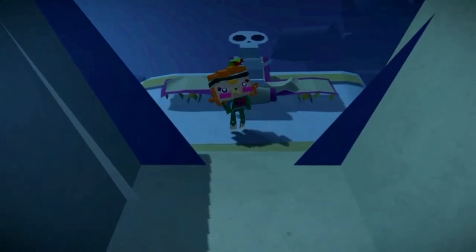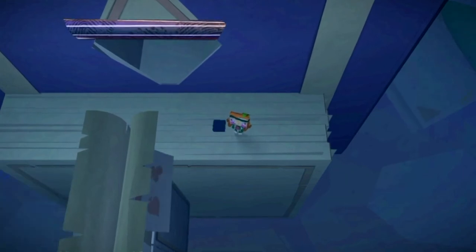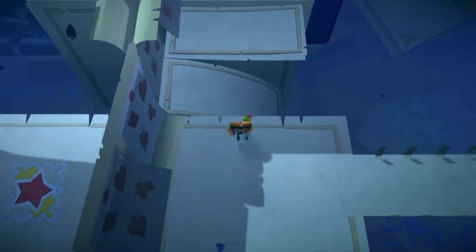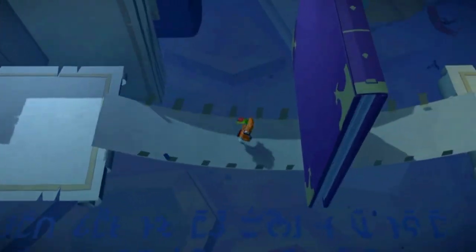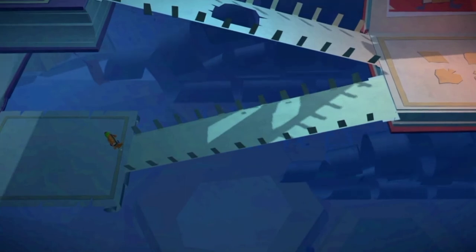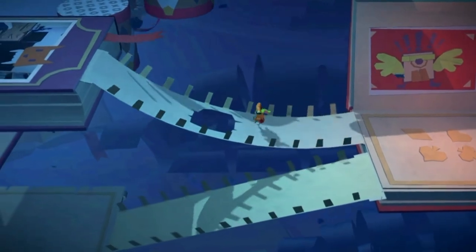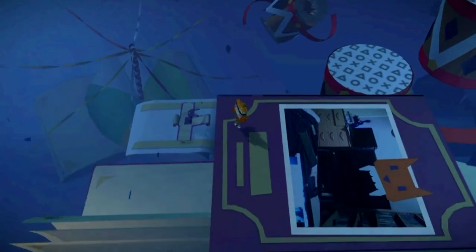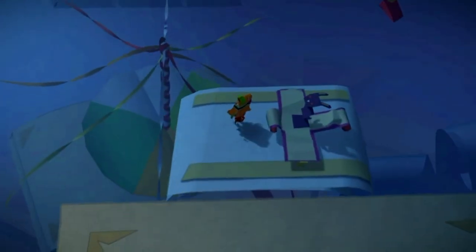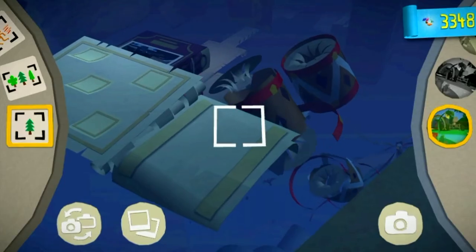For another red present, after you have exited the diamond area, just make your way underneath this book and past it. You will need to have unrolled these two bridges. Make your way up here, jump over this hole — make sure you don't fall to your death — and from this book you will see a red present over there. Just jump down onto the book and open it.